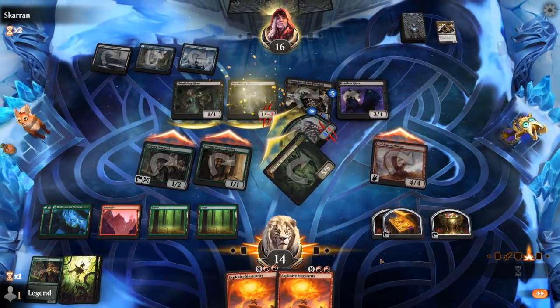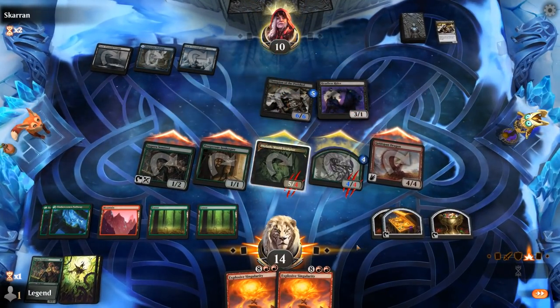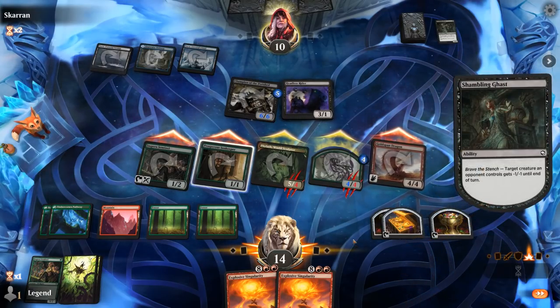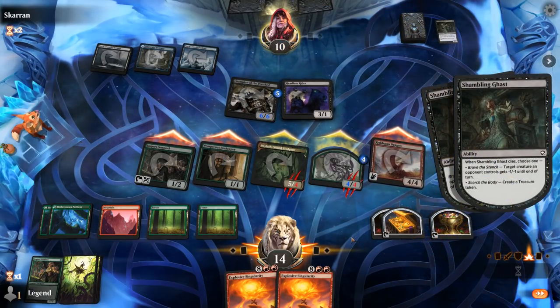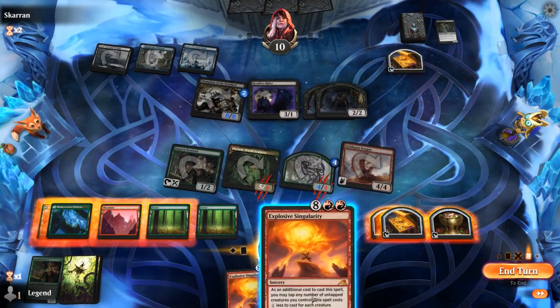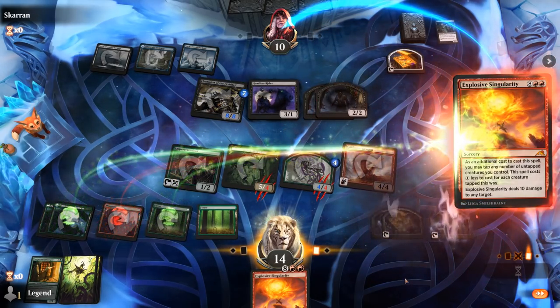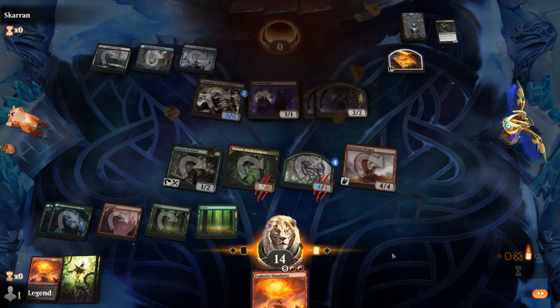Double chump, take six. Innkeeper down, makes a treasure, and a couple Zombies. They've got a very large Champion — they would have lethal next turn if it weren't for this handy Mythic Rare. Singularity ends it. Sweet, on to the next one.